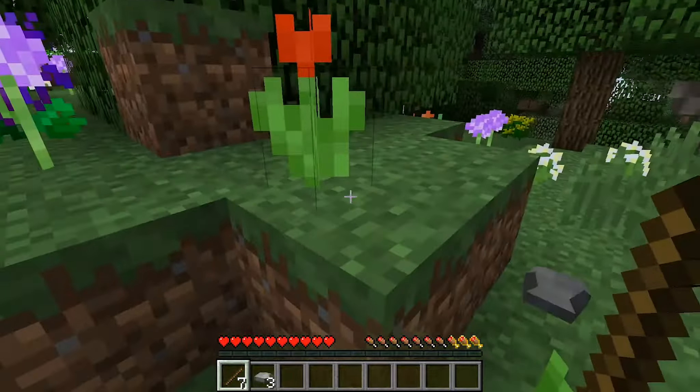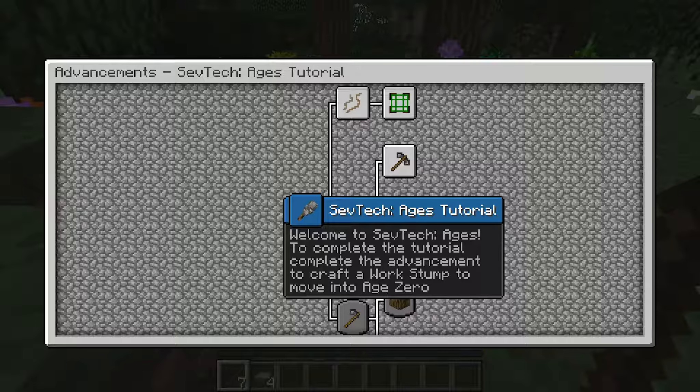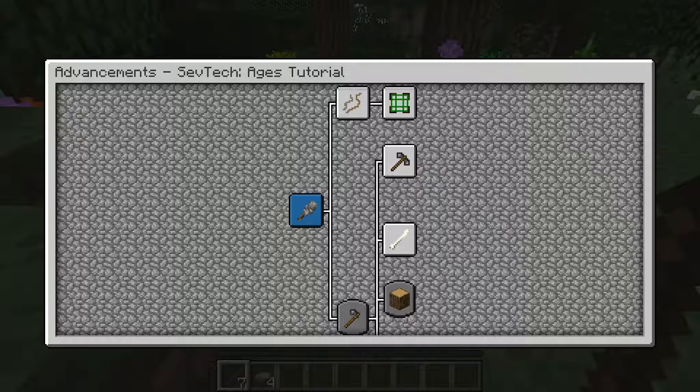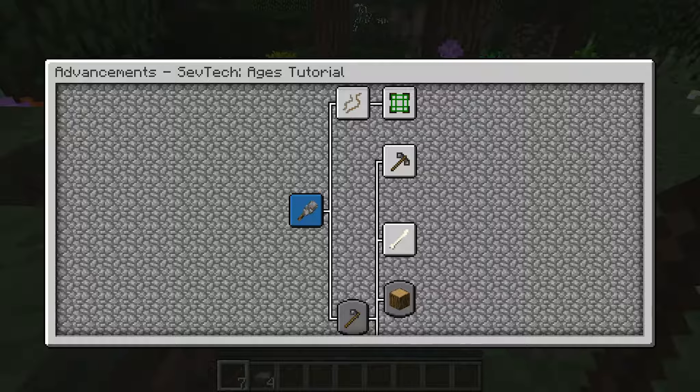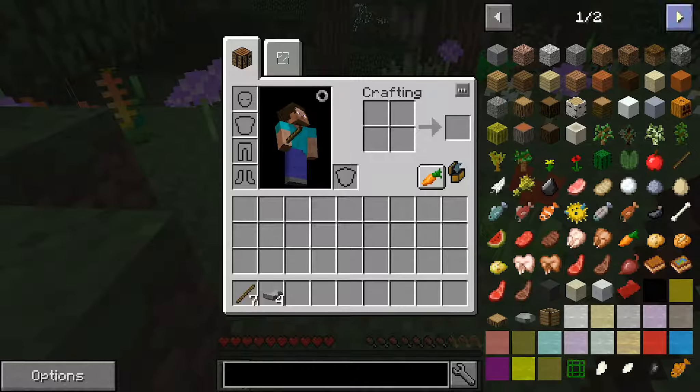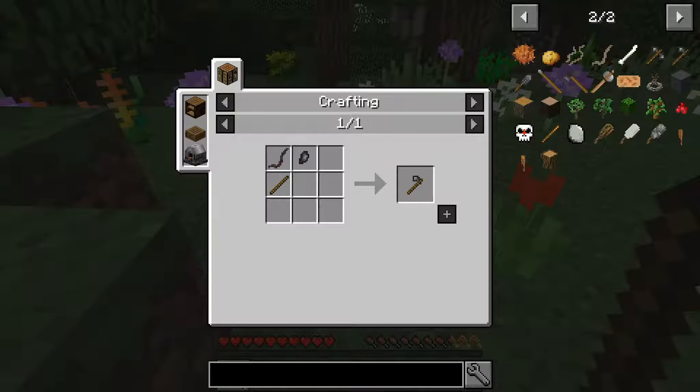The basic premise is that stuff is locked behind this tutorial. This is the tech tutorial — welcome to SevTech Ages. To complete the tutorial, complete the advancement to craft a work stump to move into age zero. So I need to do all of this. First of all, we need to make a flint hatchet, which we can't actually craft at the moment. If I go to my recipes and look at hatchet, we need flint and a stick, and we don't know that item just yet until it's been discovered.